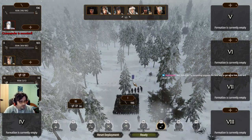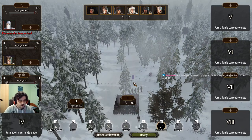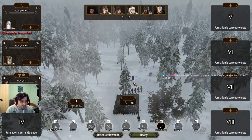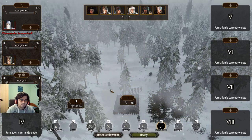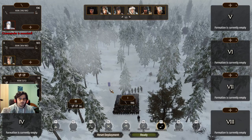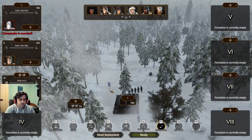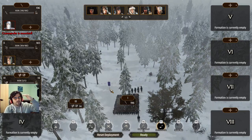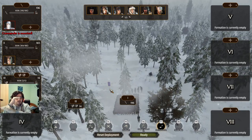Is completing requests the best way to get experience? Yes — best is completing requests, smelting is second best, and free building is last. It's not about the amount of experience per build, it's about the efficiency of the ingredients invested. So: completing smithing requests first, smelting second, free build last.